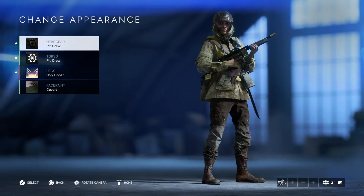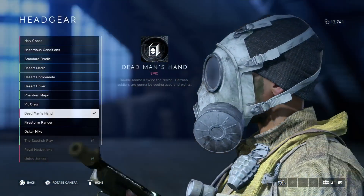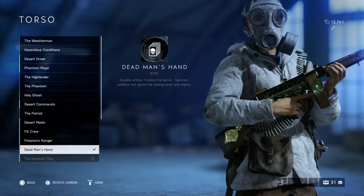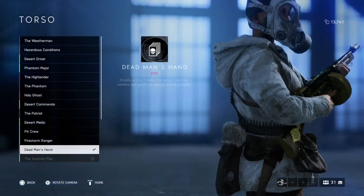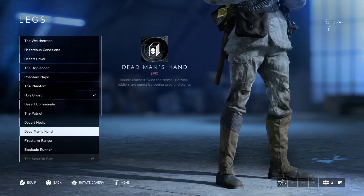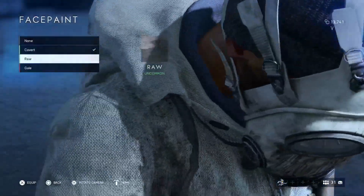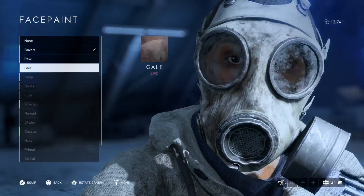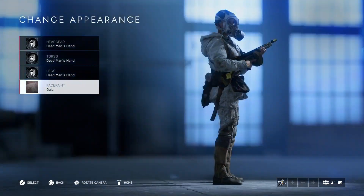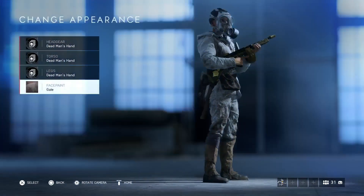I'm going to show you a new outfit — I haven't tried it yet, I want you guys to see it for the first time. We have this cool mask — it's looking nice, I like the colors. The torso part is right here, not bad at all, I like it. It will be great for the snow. There's the full look — not bad at all. It's a new costume and it's pretty cool, though I wouldn't say it's super amazing.